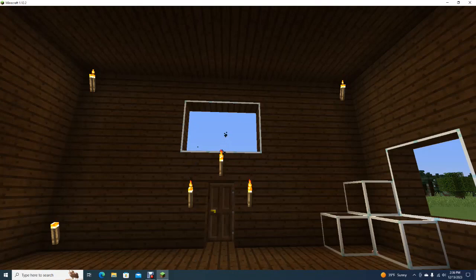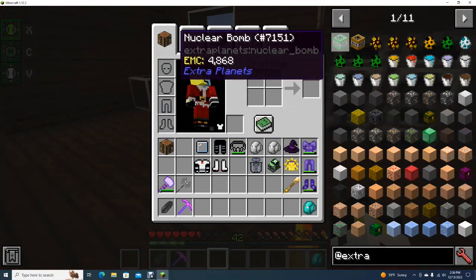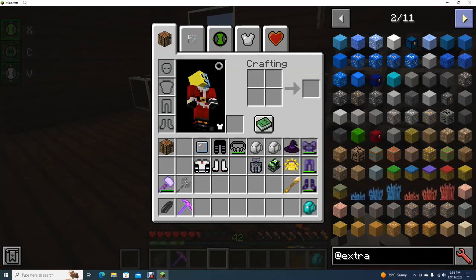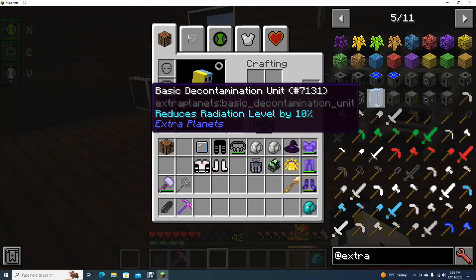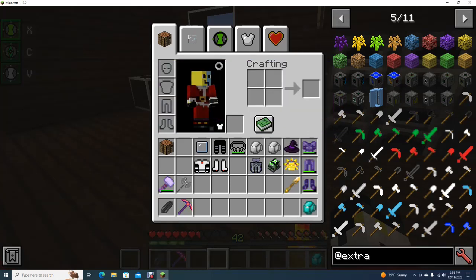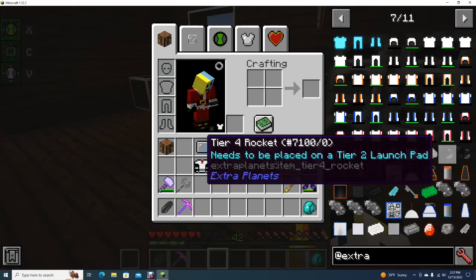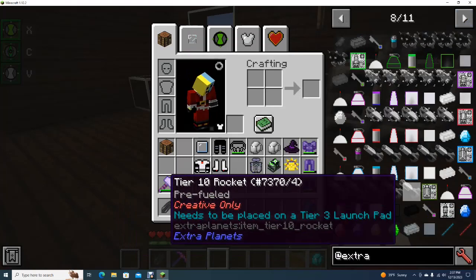We're going back to space. Now, before I do, I just want to mention that I added the Extra Planets mod. It adds a lot — Hybrid Solar Panel, Ultimate Solar Panel, Ultimate Refinery, Advanced Refinery. I guess I have to upgrade a lot of my stuff. It adds extra rockets up to tier 10, I believe. Yeah, tier 10.